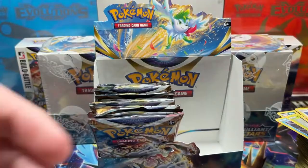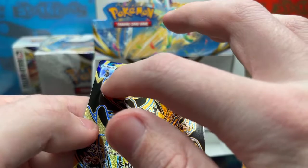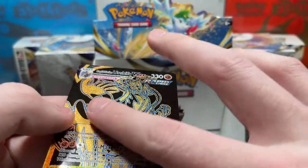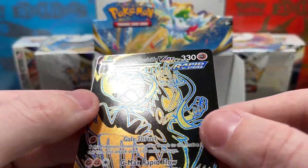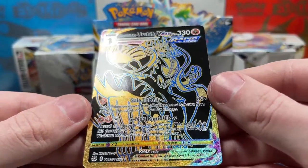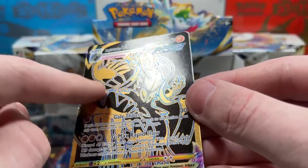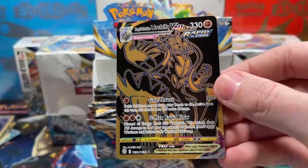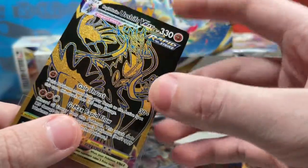Heatran — I'll take it. Look at this beauty. It looks textured but there's really not a lot — it's very minimal texture, you can barely tell. There's no real texture to this card except for a thin texture line in the gold area. But check it out, guys: Rapid Strike Urshifu VMAX — this is character card number four, technically.